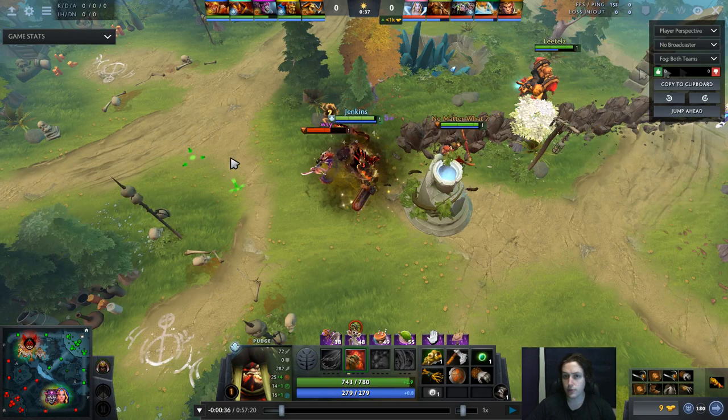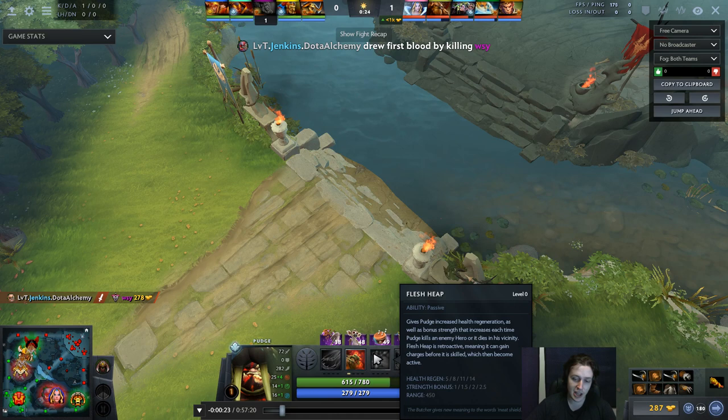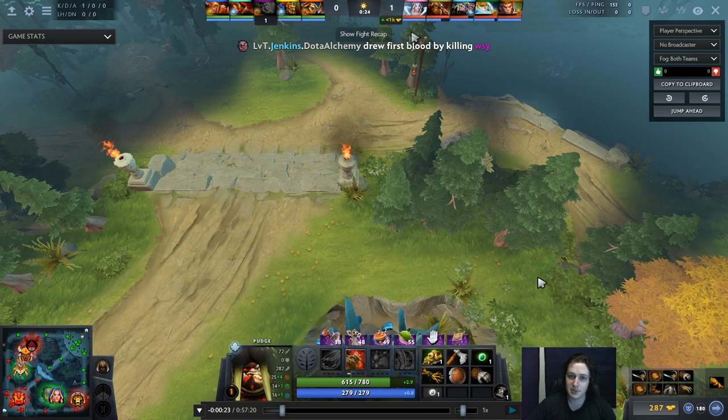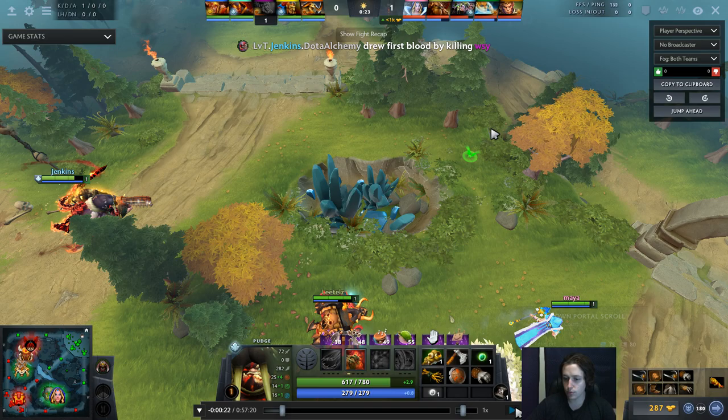When you're mid-lane Pudge and you can get a kill with Rot, skilling Rot is perfectly acceptable. The mid-lane is just so small — there's very little threat of the enemy team bullying you too much to punish you for not going Flesh Heap first. In a side lane, if they see you have Rot, they can beat you down and chase you, taking away your regen. But in the mid-lane, there's very little to worry about, and getting a kill is of course very nice.